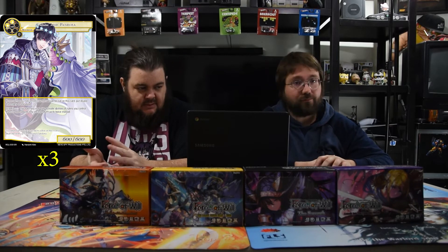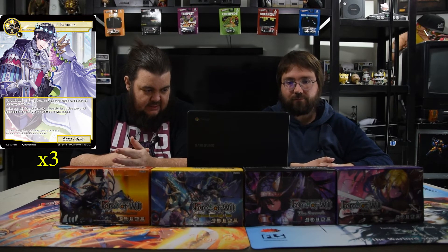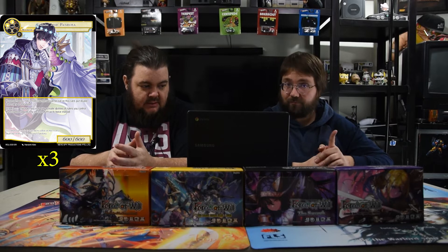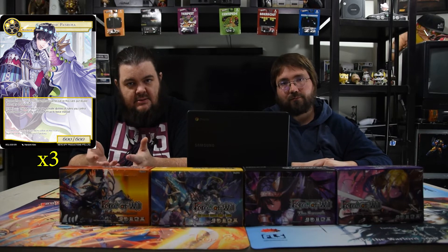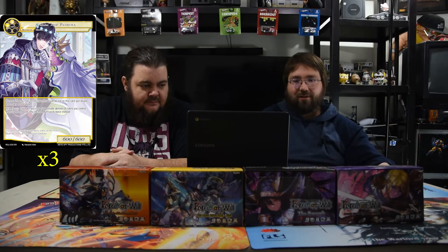Grim and Pandora is from the Rebirth of Legends set — two white for a 6/6 resonator. If one or more counters would be put onto this card, put double that many instead. And during this turn you may activate abilities of a ruler that can only be played once per turn up to twice instead. So you get to use Aborazuki's ability twice — extra counters to put on something, which get doubled on Grim, and then you do it again. This thing can be a beast, especially as a 6/6 for two.